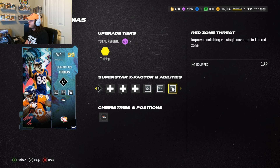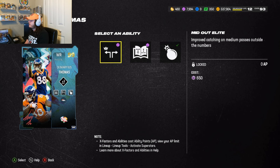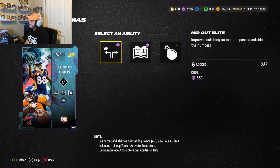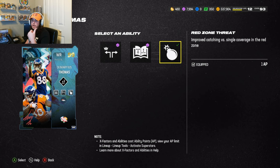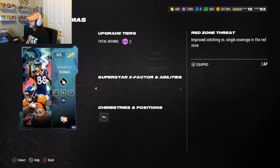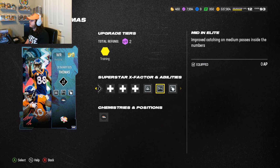You could also do Wide Receiver Princess for one AP or Mid Out Elite for zero AP. I already have Hot Route Master so that doesn't matter. I did Mid and Elite for the other one so I don't want to double up on Mid Out Elite. Red Zone Threat is my favorite wide receiver ability this year in Madden 24. If it's discounted for one AP, of course I'm going to have it equipped. It's usually three AP so it's a big chunk, but I'll take that one AP Red Zone Threat any day of the week.